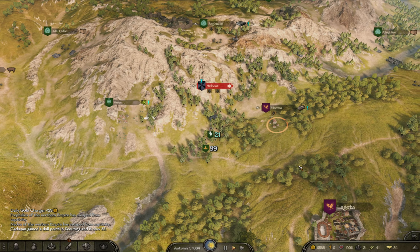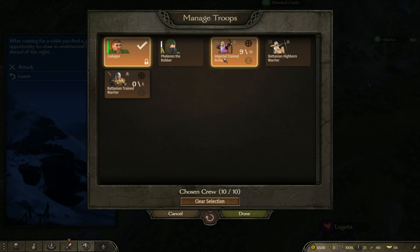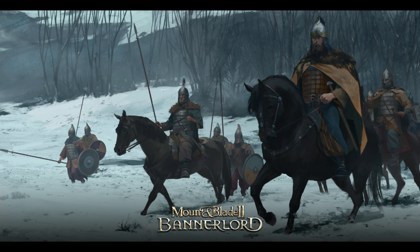You have to wait until nightfall for these hideouts. It can be a good way to get your energy back up after doing a lot of smithing, which we'll cover later. Apparently Felenos has managed to get himself injured.